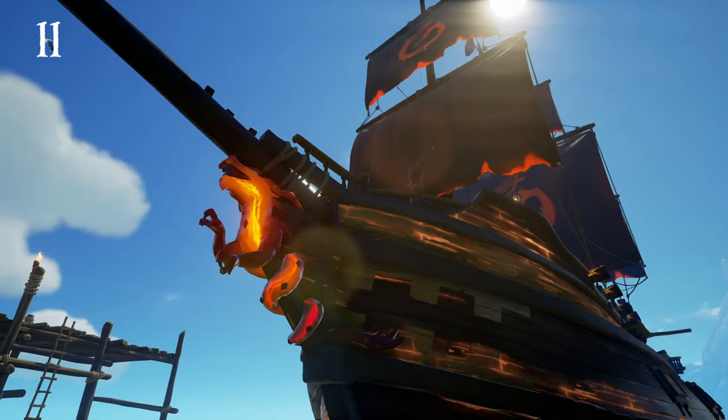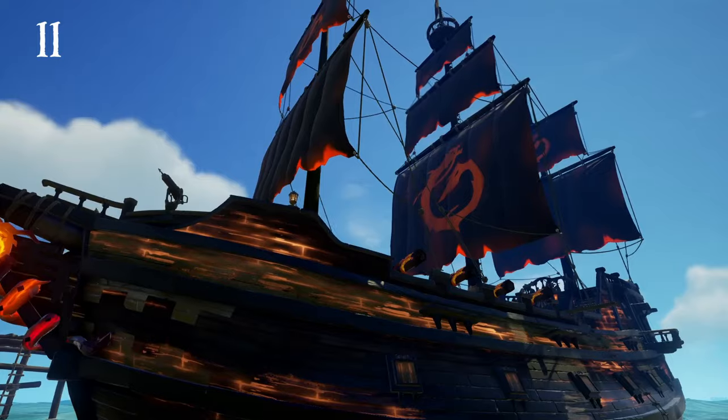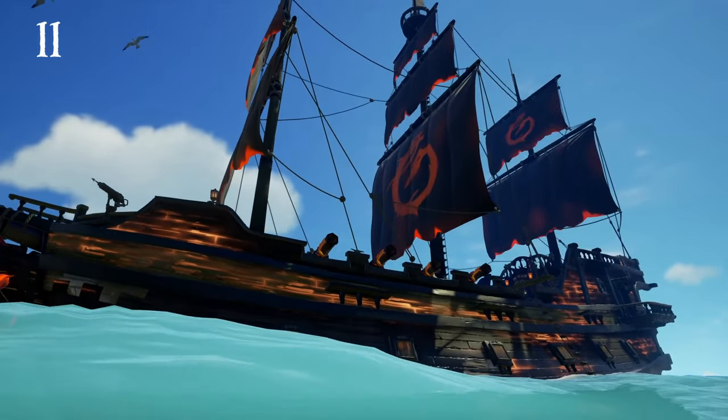At number 11 we have the Ashen Dragon Hole. I love the glowing orange seeping through the cracks of the hole and this hole really goes well with a ton of different ship combos.